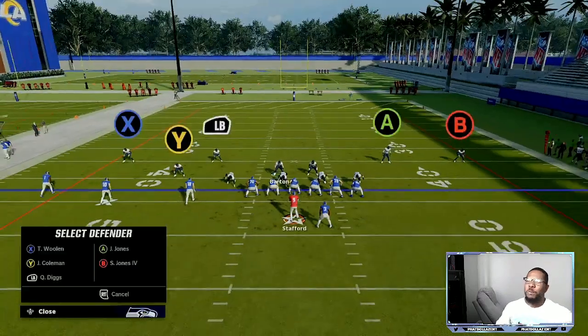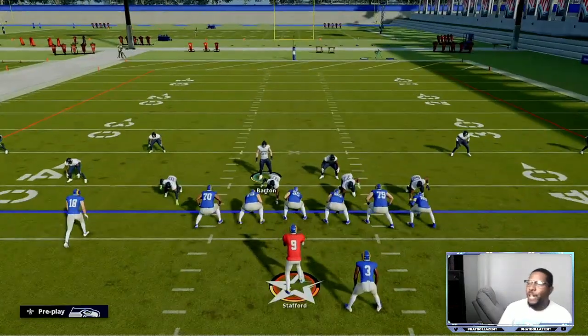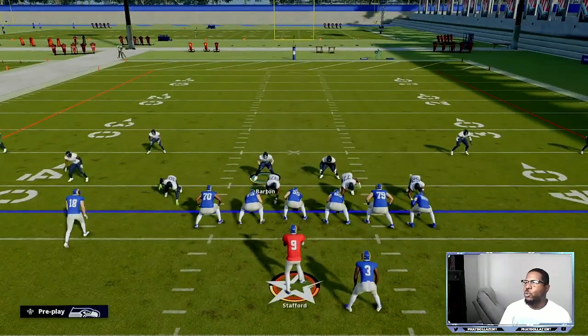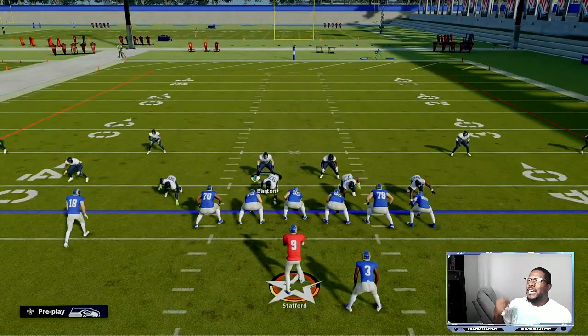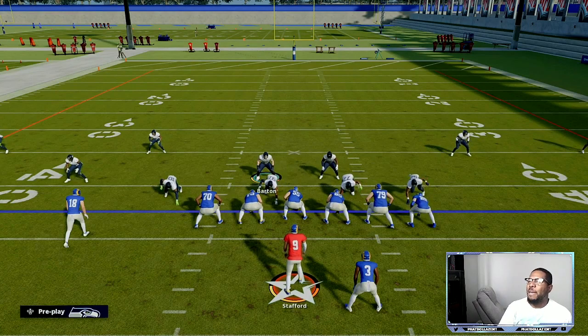You got to know quick adjustments. YY or triangle triangle is going to bring up your secondary. You can do a lot of things with them — you can manually press, individually shade, go ahead and spotlight receivers. If we are trying to combat corner routes, cover three and cover four is going to be the best way.